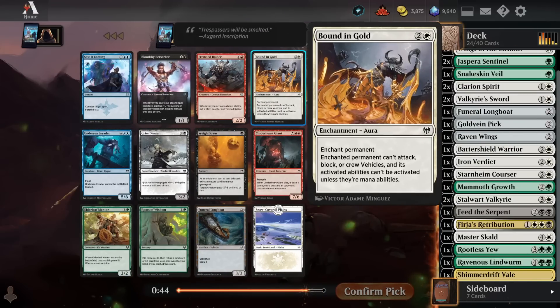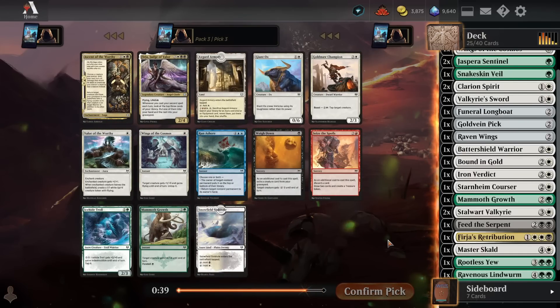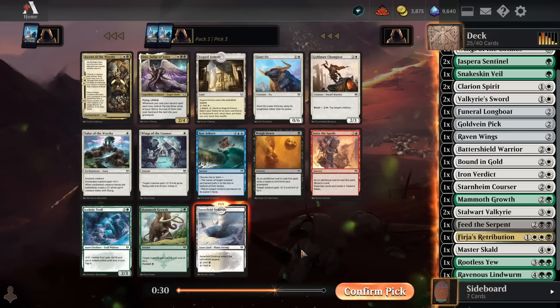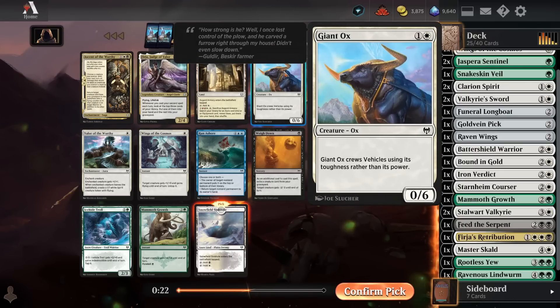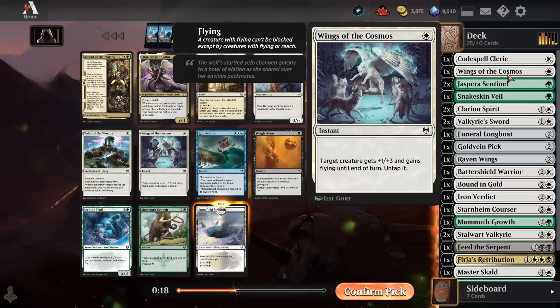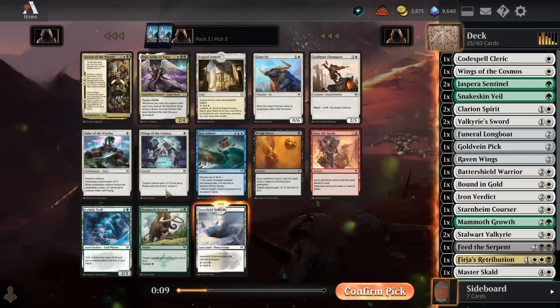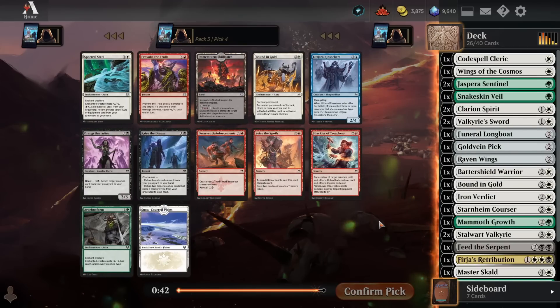Here's a Bound and Gold. We're pretty low on removal, so this is a great pickup for us, and it's better than the other on-color cards like Elderleaf Mentor and Longboat. Next pack — I probably have to just take the Snowfield Sinkhole to help splash in the Furia's Retribution and potentially the Feed the Serpent as well; it should be quite a helpful land. We don't have enough snow sources for Eyeside Troll to do anything. I already have some good cheap non-creature spells like Wings of the Cosmos and Snakeskin Veil. No great one or two mana creature, so just take a second copy of Bound and Gold.